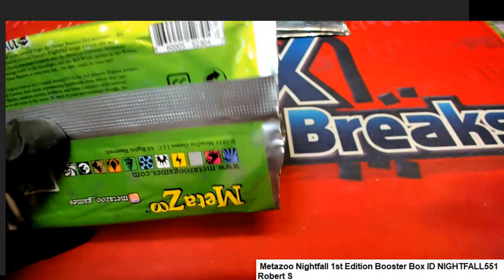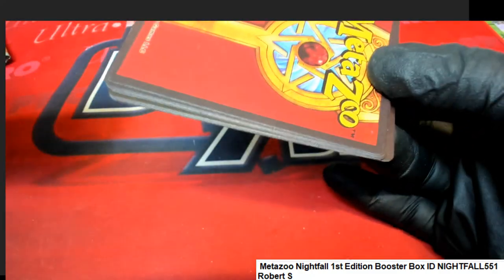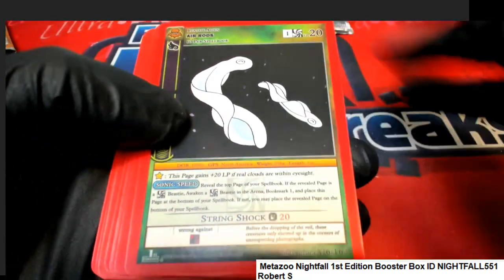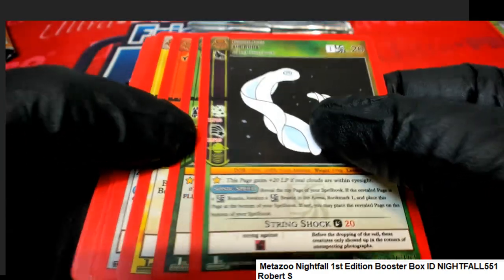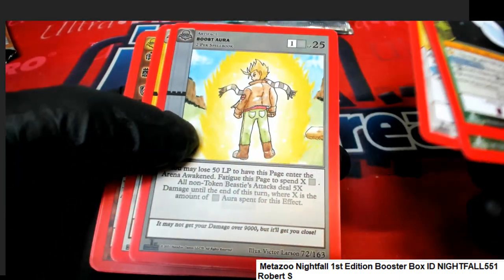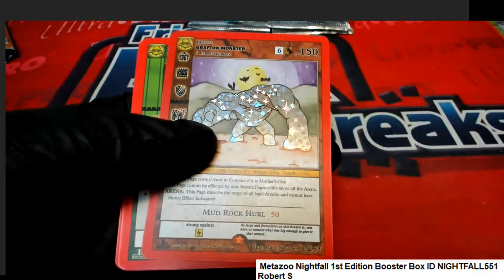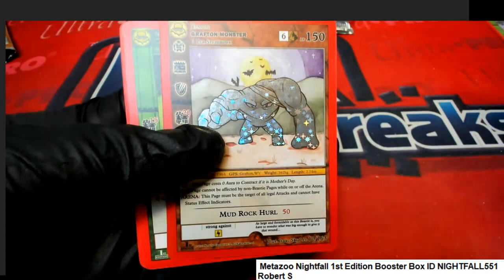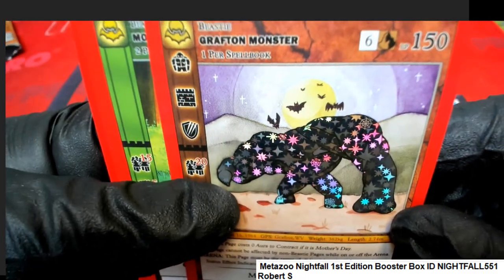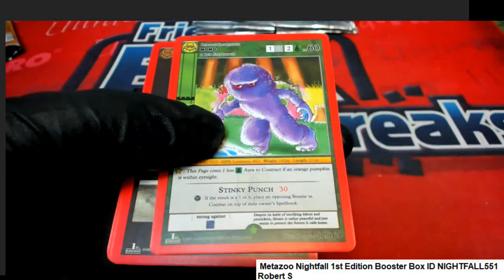Once again, this is for Robert S. We're looking for a big hit in MetaZoo. The bigger hits are the full hollows, so hopefully we can get some kind of a full hollow out of this pack. This is a reverse hollow — the Grafton Monster. Oh my gosh, Grafton Monster reverse hollow with the Mudrock Hurl.